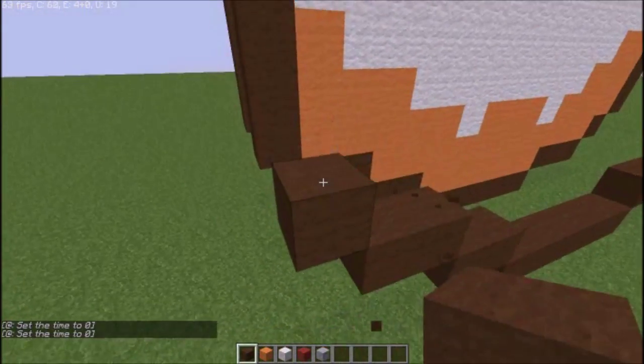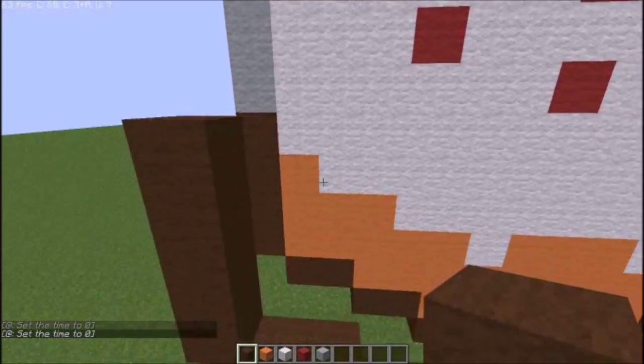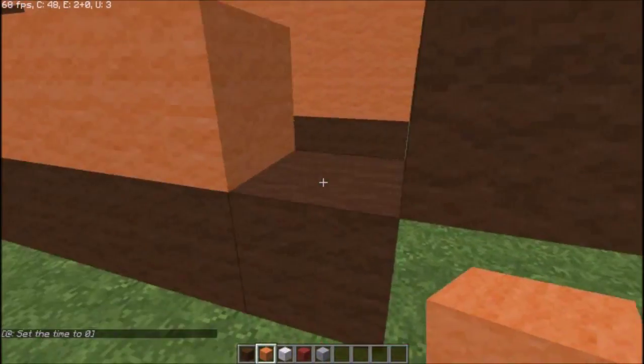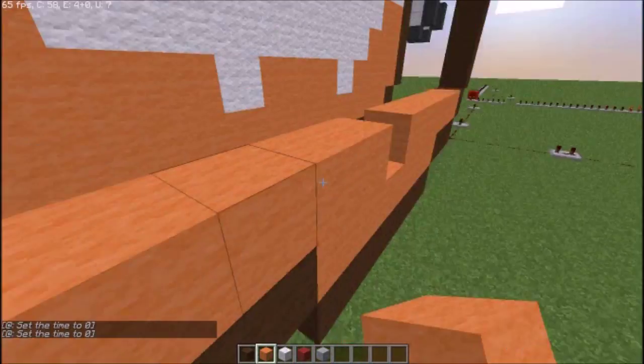Up 1, then 1, 2, 3, 4. Once you've done that you want to get your orange wool and place it down onto the first two layers, as so.